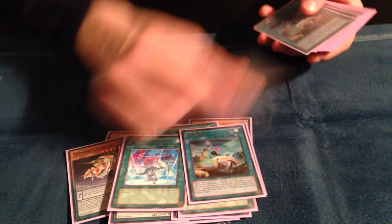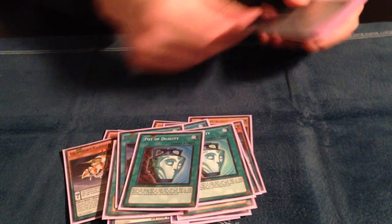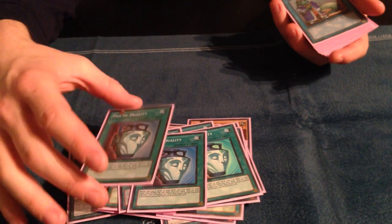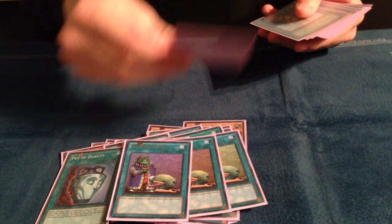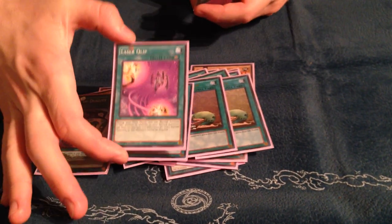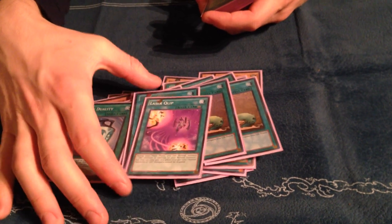3 Summoner Arch, 3 Sacrifice, 3 Pot of Duality — you have to get to your Scout, and you'll notice a theme here: 3 Summoner Arch, 3 Duality, 3 Upstarts. I play 1 Laser Equip because being able to double summon opens up a lot of combos, especially when you remove threats with Carrier and Helix.